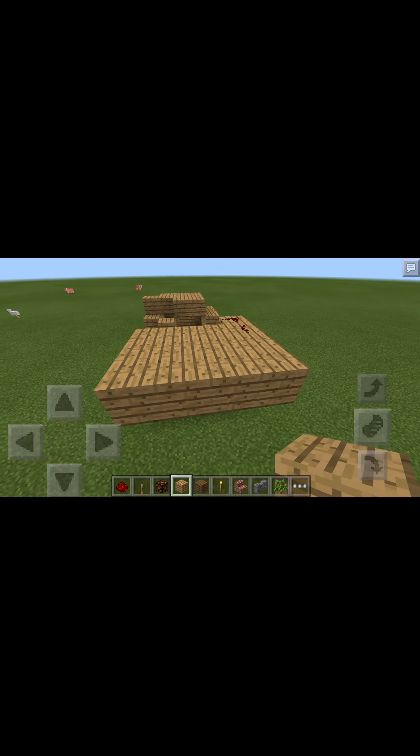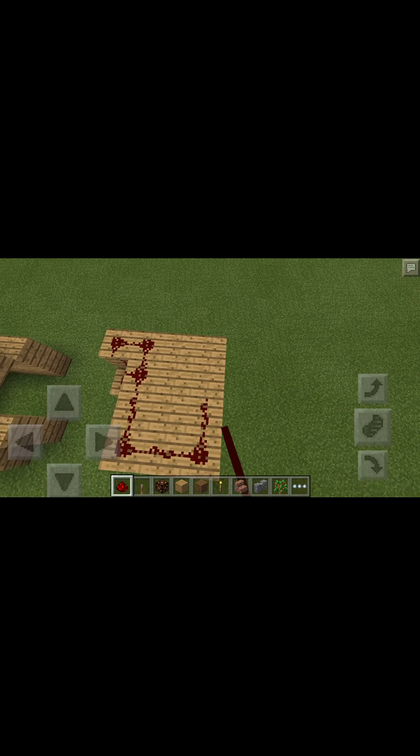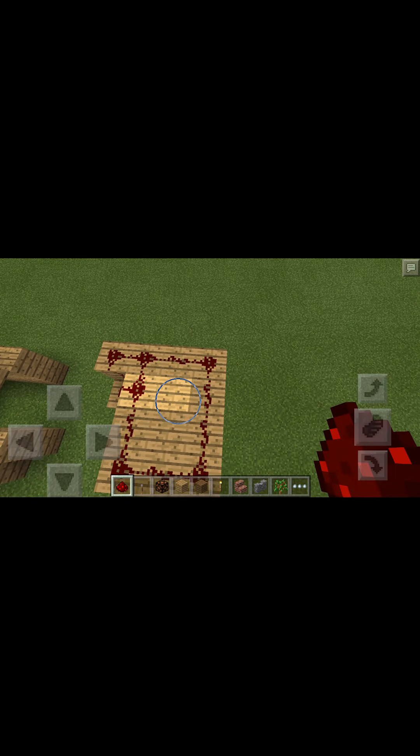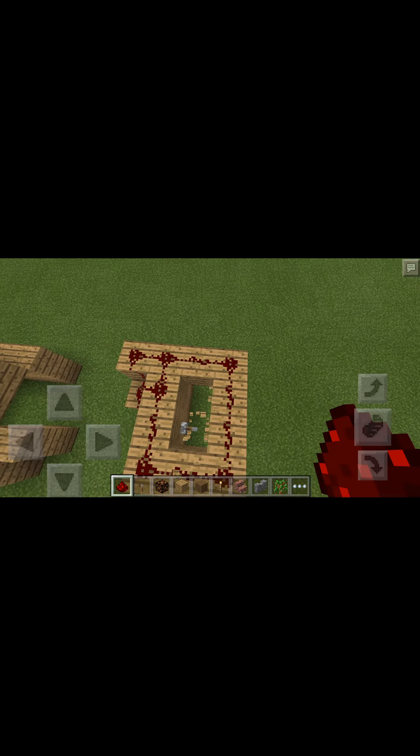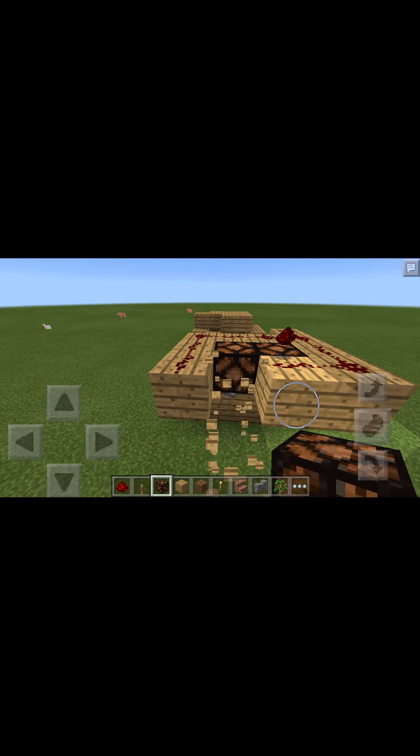This is your roof. You want the redstone lamps to line up, so place redstone dust up and surround the redstone lamp.